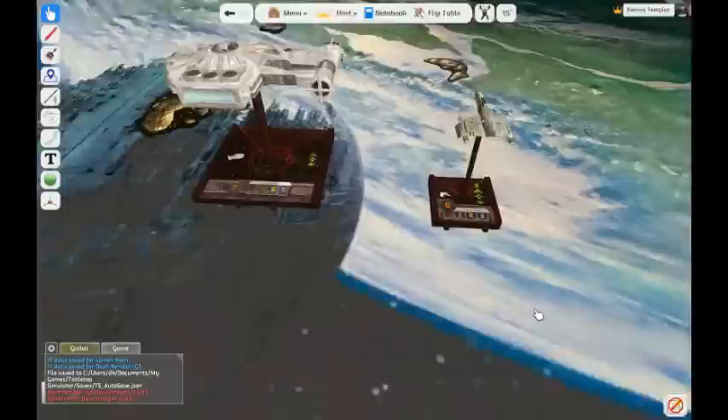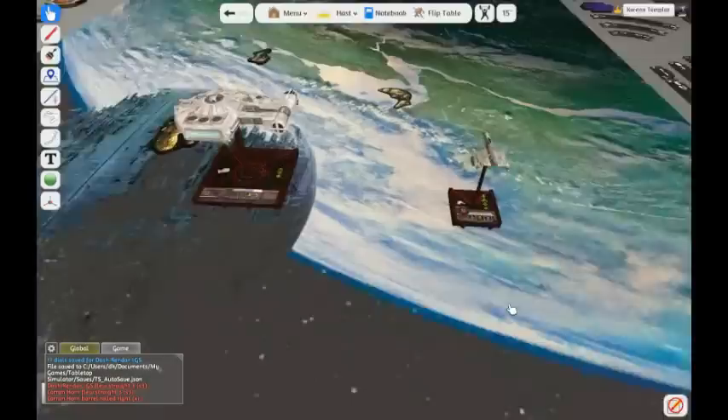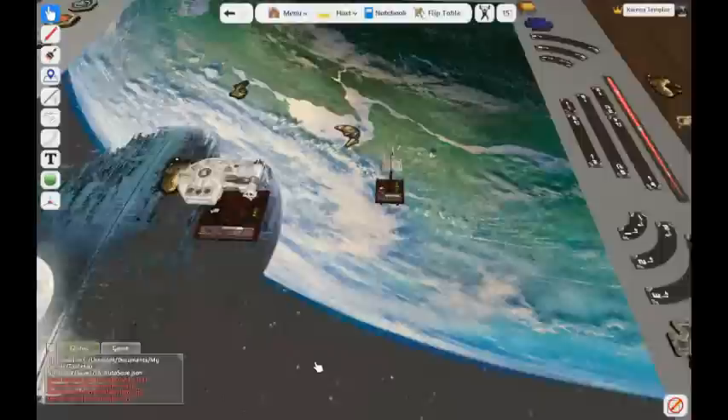For a barrel roll, right click on the ship — this is the command prompt where it says 'pending' — and type in the barrel roll command: XR for barrel roll right. Click off the menu and he does a barrel roll to the right. For a boost straight, right click, type S1 for boost straight, click off, and there you go — straight one.